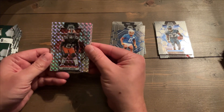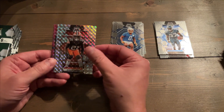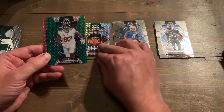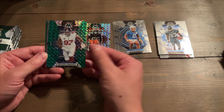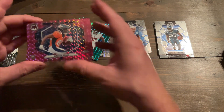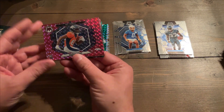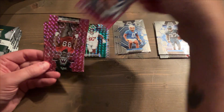Here we go, we got Denzel Ward on the Mosaic. We got Dexter Lawrence again — I don't know why they think I need two Dexter Lawrence cards. On the green, and then I guess this is the pink. And we got Marvin Mims again, so we got two Dexter Lawrence, two Marvin Mims. Interesting. It's supposed to be camo — I don't know where the camo is, but it's like we get the same shot.